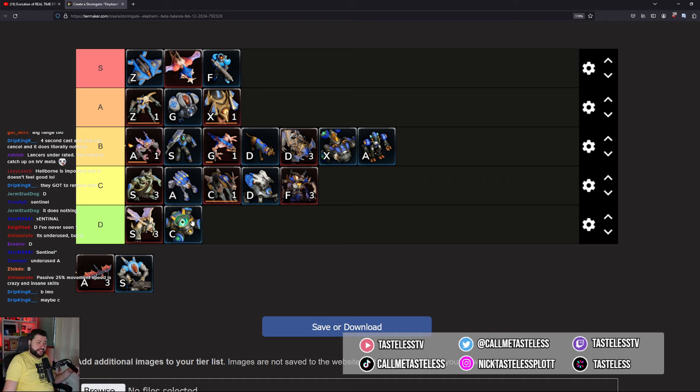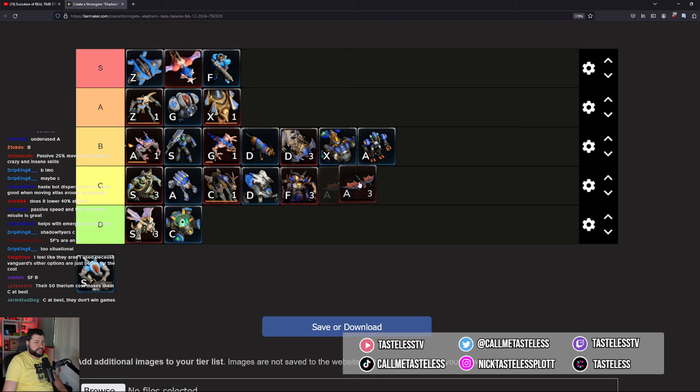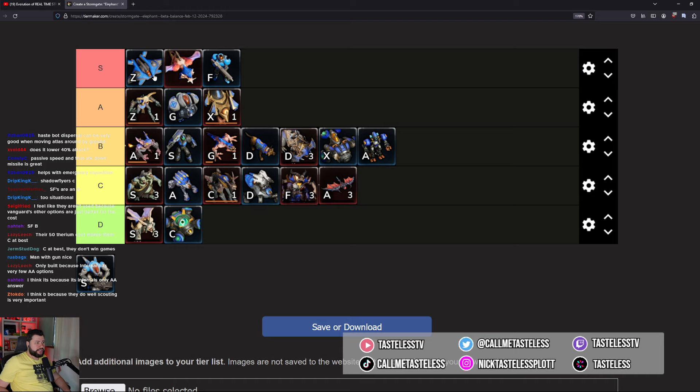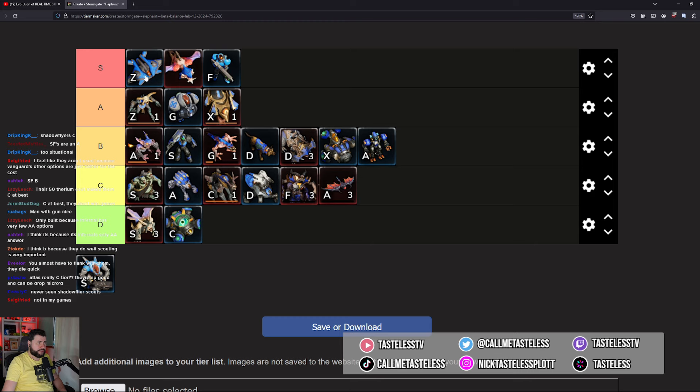Shadow Flyers — I'm putting them at C. I can't tell if I'm just bad at using them, but they're situational. They're not a direct counter to Hornets — you can kill Hornets with them but if the opponent is controlling Hornets right it's pretty tough. It reminds me of Flame Imps — on paper they look really busted but when you try to use them the execution isn't clean and it needs a lot of practice. I've never seen anyone scouting with shadow flyers in my games.